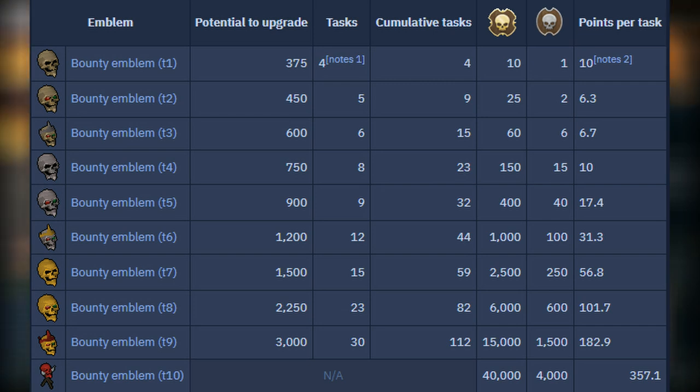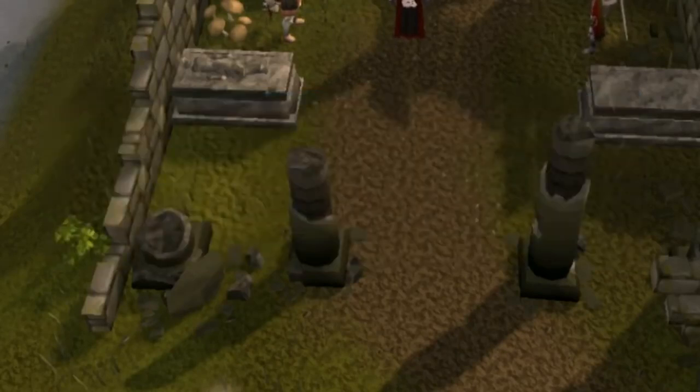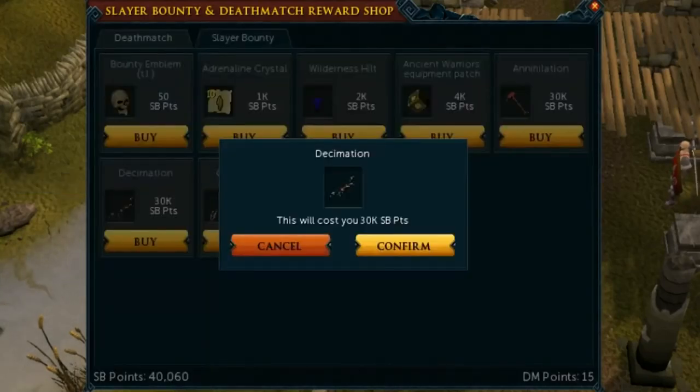Now we're going to look at the rewards from Wilderness Slayer. The main rewards are from the Slayer Bounty points that you get from turning in your emblem. You'll get 40,000 Slayer Bounty points for turning in a tier 10 emblem, which you can spend at the Slayer Bounty reward shop. Depending on the market price at the time, different items can be worth more to buy than others, but on average you'll probably make around 80 to 100 million GP from Slayer Bounty points per tier 10 emblem, which is really, really good.